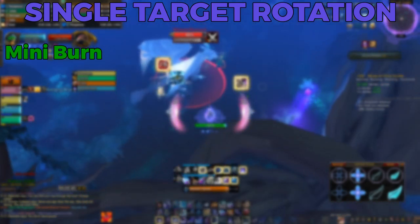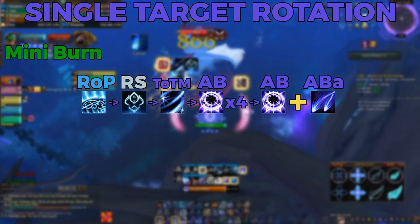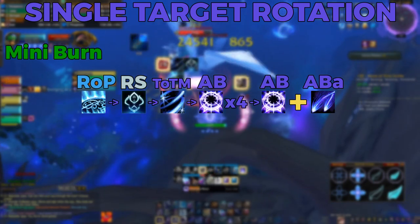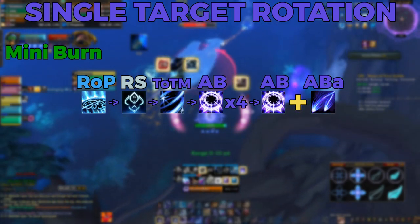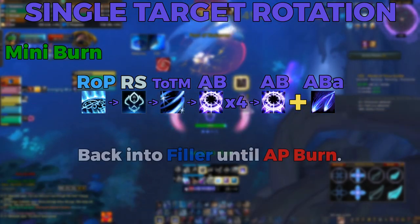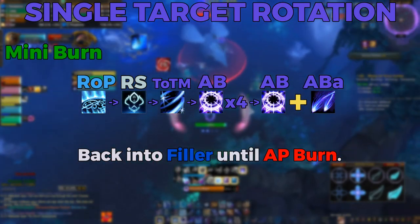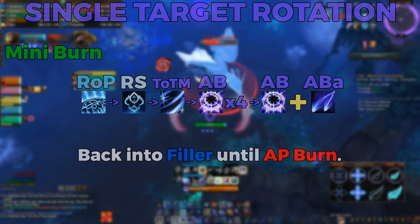Make sure you have 18 stacks of Arcane Harmony ready, then cast Rune of Power, Radiant Spark, Touch of the Magi, 4 Arcane Blasts, and a 5th Arcane Blast spell queued with Arcane Barrage. From here you can enter back into your filler rotation until Radiant Spark, Touch of the Magi, and Arcane Power are back off cooldown, and the rotation repeats itself from the Arcane Power burn stage.